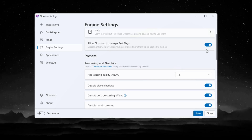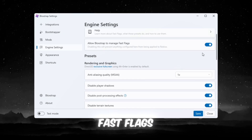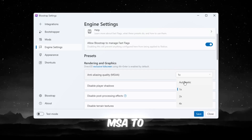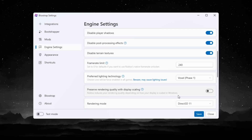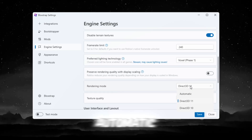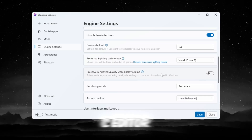On the Engine Settings tab, turn on Allow Blockstrap to Manage Fast Flags — this improves stability and FPS. Set Anti-Aliasing Quality to Low. Set Preserve Rendering Quality with Scaling to Off. Set Rendering Mode to Automatic. Set Texture Quality to Low or Automatic.